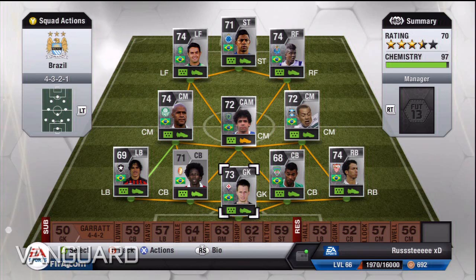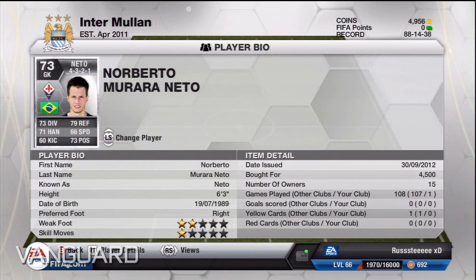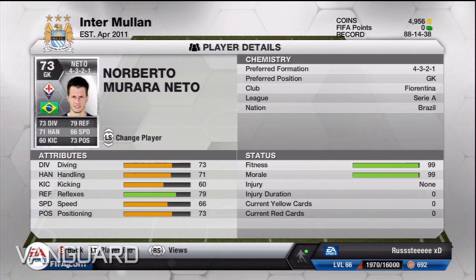What is up guys and welcome to Silver Selections episode 3. This is going to be a silver Brazilian squad, so I hope you guys like it. We'll start off with the goalkeeper — in goals I've got Nato, who cost me 4,500 coins. I've played about six games and only lost one, plus some friendly matches. This guy is absolutely amazing, just very quick reflexes and an overall solid keeper.